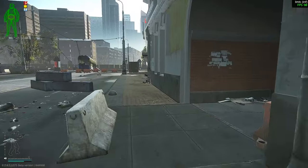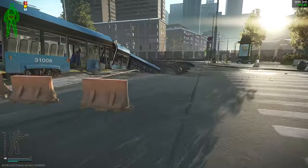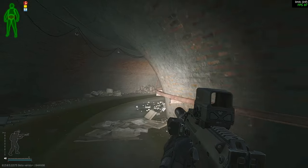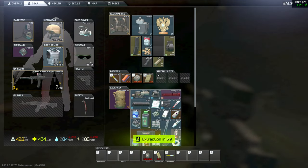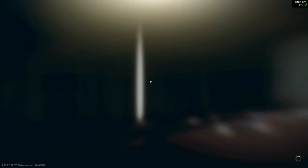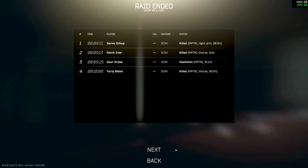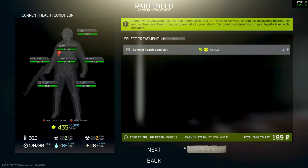Alright, we got all this loot. This is the best loot map. On a side note, I'll link the keys worth using in the description, along with the map that I use. As far as extract campers go, probably get extract camped like 10% of the time, so it's not that bad. Alright, GG.